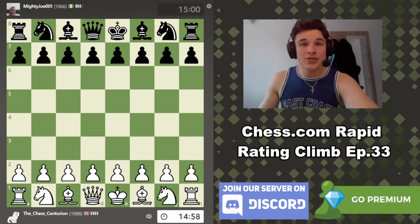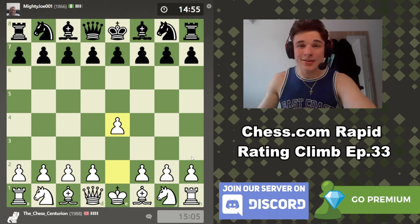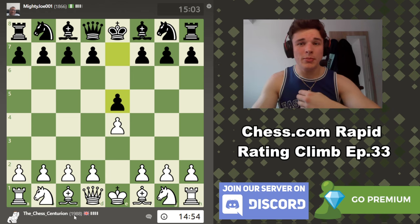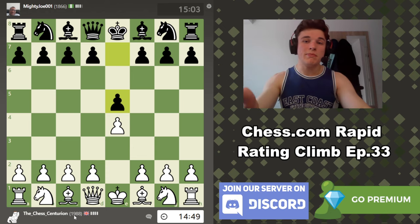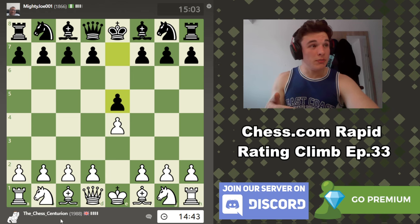Hello and welcome to episode 33 of the Chess.com Rapid Rating Climb series. My name is Alex and the point of this series is to play rapid games in 15 minutes plus 10 second increment and try to get my rating to 2000 ELO. We started off at around 1500-1600 and talk you through my thought process while we play, then in the post-game analysis use engine lines so we can delve deeper into concepts and you guys can improve your chess game.